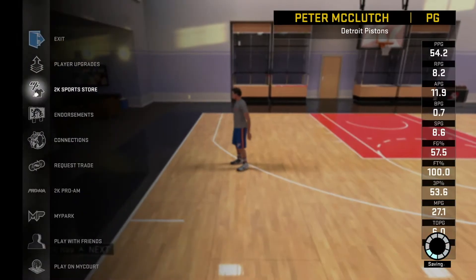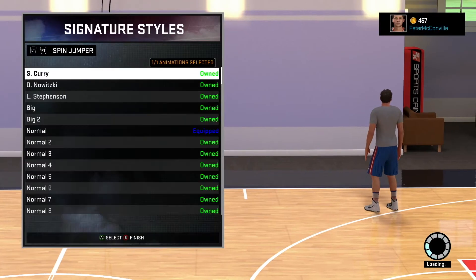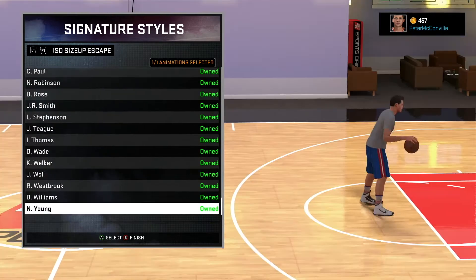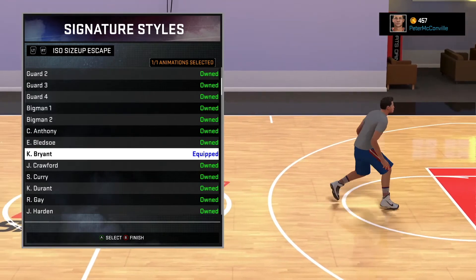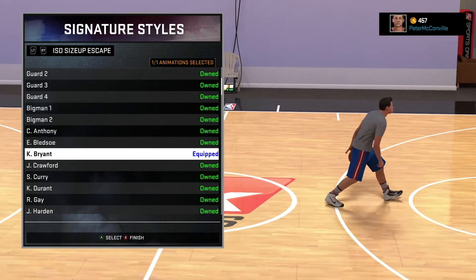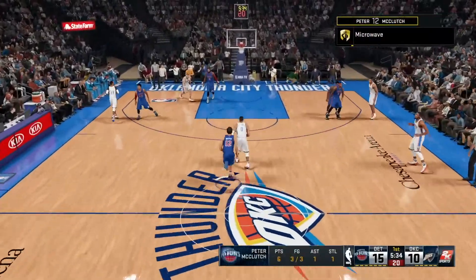One more thing before you get into the game: you may already have this equipped, but in case you don't, go to Signature Styles and go all the way to ISO Escape, ISO Size-Up Escape, and make sure it is on Kobe Bryant. You will see how this will be used — it'll be used to create space and you'll get a lot of wide-open deep threes with this. So make sure you have it on Kobe.